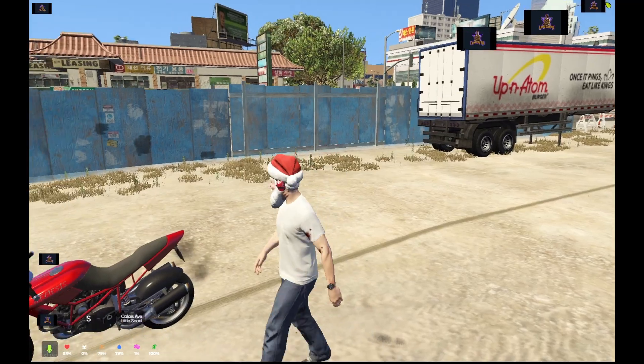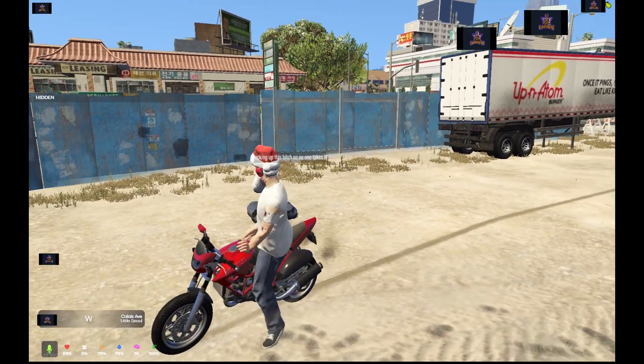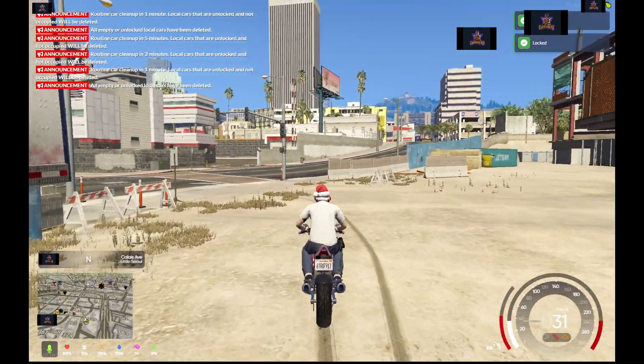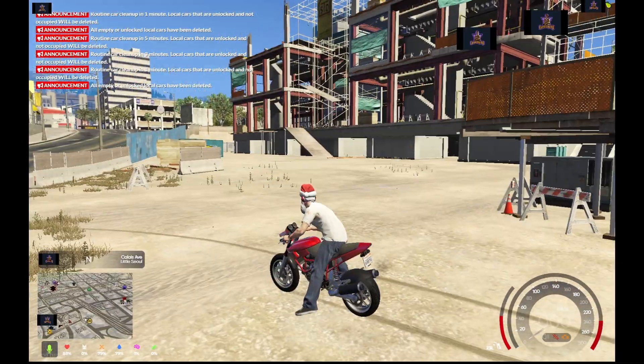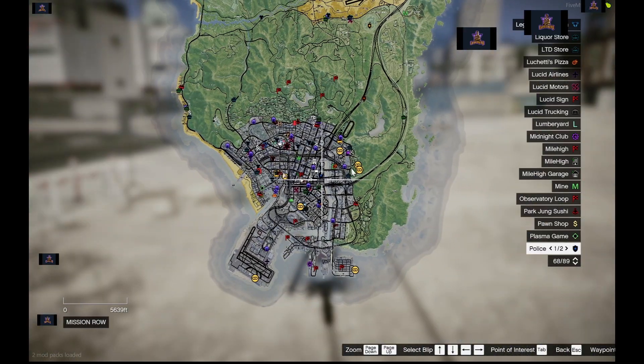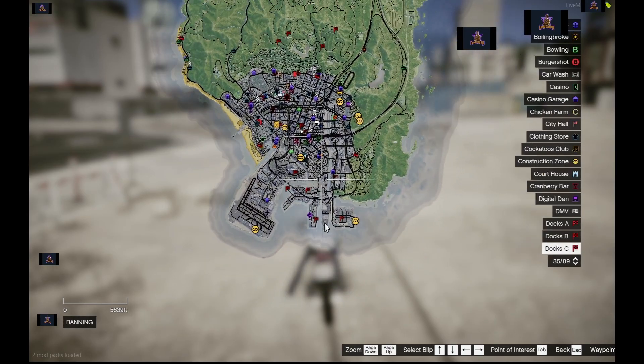What you can do with the nail gun is actually rob NPC cars, but that's for a different video. Now that you've gotten your nail gun and lift, go back on your map and you should see all of these little yellow icons — these are all the construction sites you're able to work at.